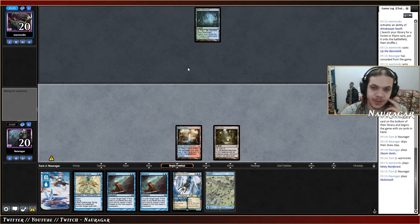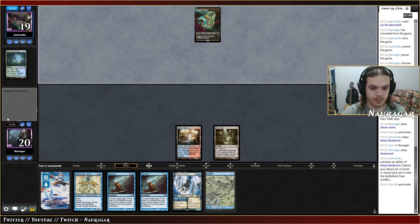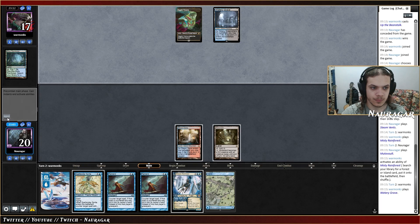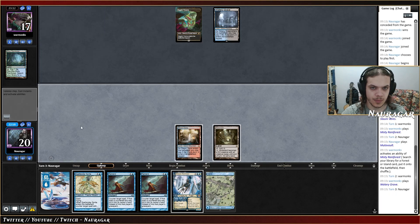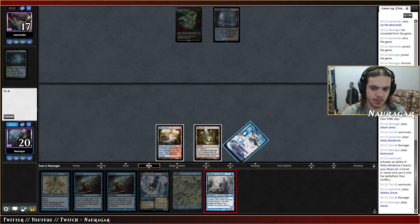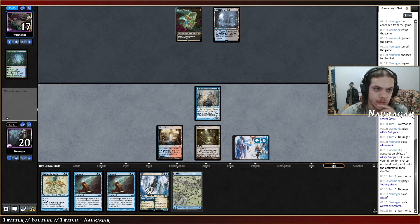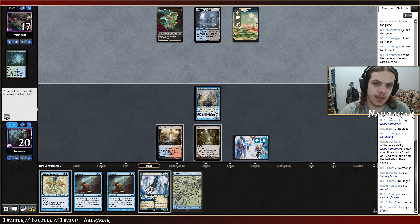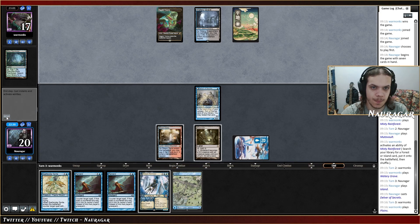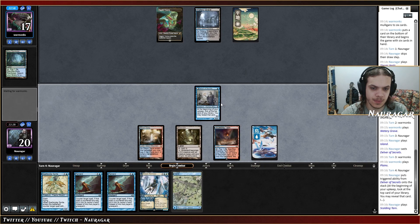We can go Remand on Up the Beanstalk and then activate Mutavault. Spell Stutter to counter it. Okay, they're not playing Up the Beanstalk — I think they have Counterspell probably. I think they can play Delver now just to play around my Remand. I want to Remand this because they wasted two mana, so it's quite obvious they have Counterspell. Scolding — okay, I'm just going to attack with my small Delver.